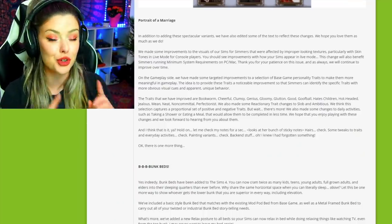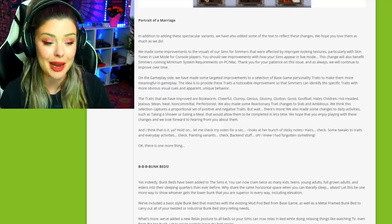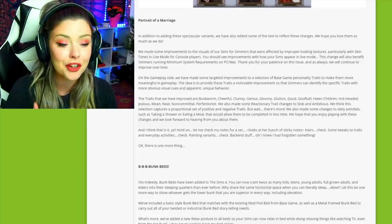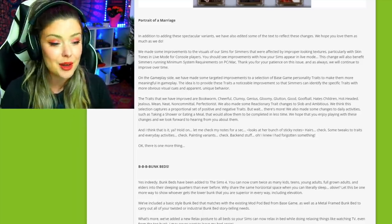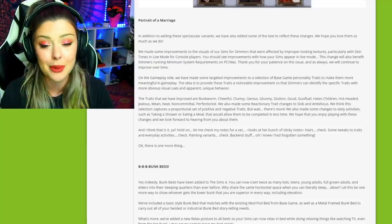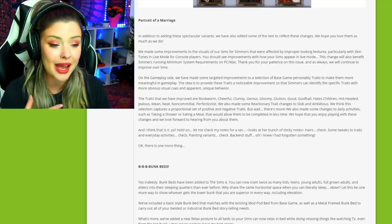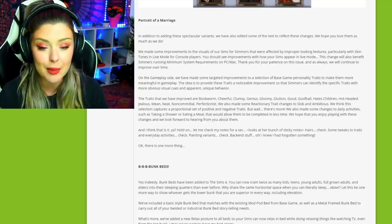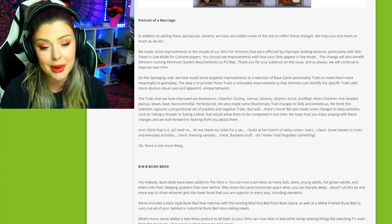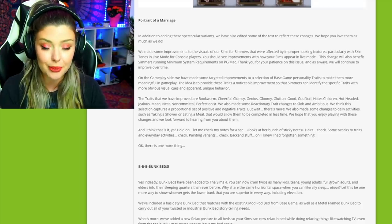I was looking for the improved traits in game and didn't find it, so here is apparently what they've improved. They've targeted some improvements to a selection of base game personality traits to make them more meaningful in gameplay. The idea is to provide these traits noticeable improvements so that simmers can identify specific traits with more obvious visual cues and apparent unique behavior. They've also made some reactionary trait changes to slob and ambitious. They also made some changes to daily activities such as taking a shower or eating a meal so that they can be completed in less time.